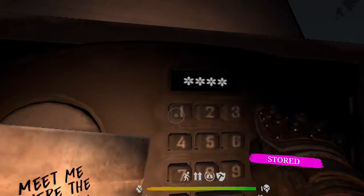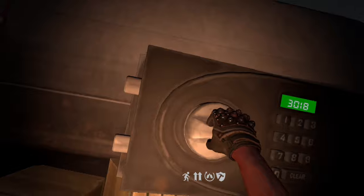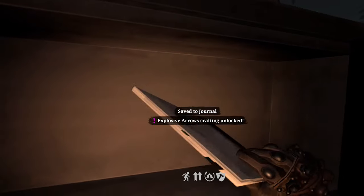Put the code in — three zero one — and inside there you go: explosive arrows recipe.